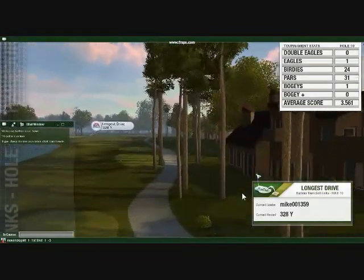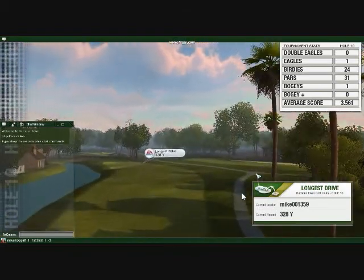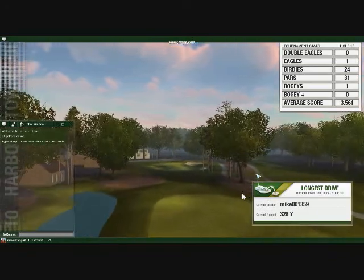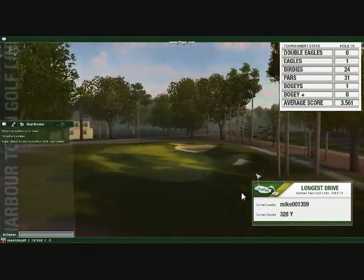A wide landing area invites a big drive, but temper your gusto if you want to avoid the lagoon on the left. After a good drive, use a medium or long iron to get to a green nestled between woods and two strategically placed bunkers.